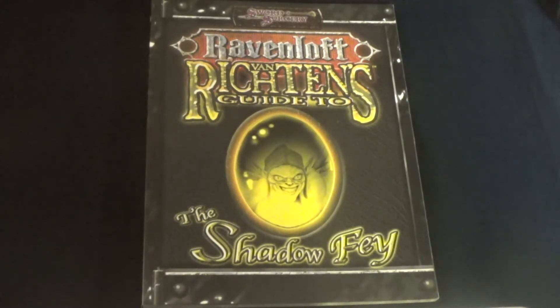It is the third in a series of new Van Richten guides, authored by the Weathermeet Twins, and it brings the Shadow Fae into the third edition.